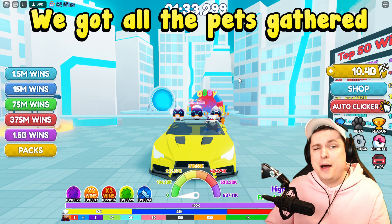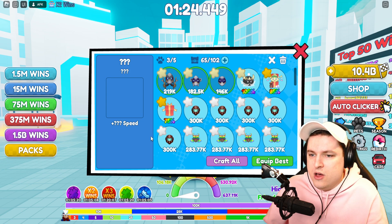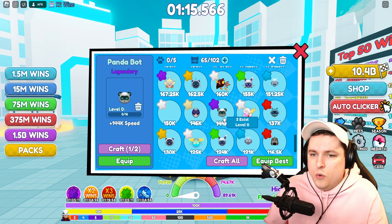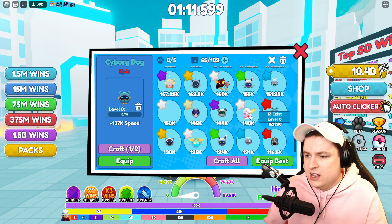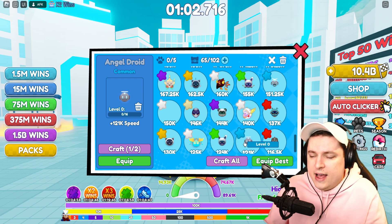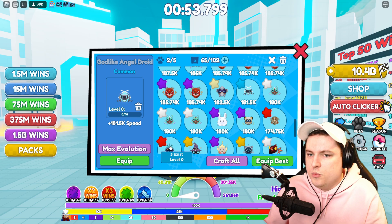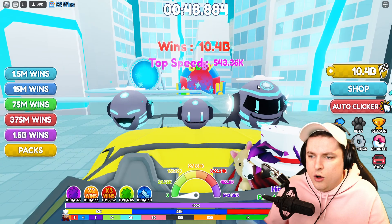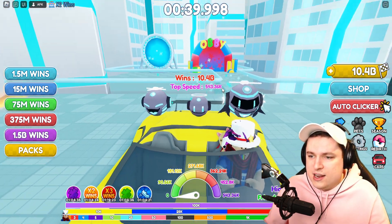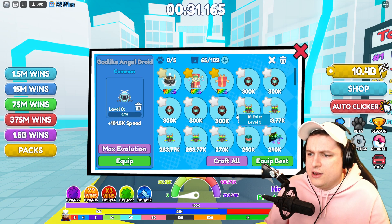We're back and done gathering everything! We've got normal, shiny, and godlike versions of all the pets. Starting from the bottom with the Angel Droid — showing basic, shiny, and godlike in one go. The stats are 120k, 151k, and 181k. Not bad at all — 181k for just the most common pet out of the egg is already pretty good.